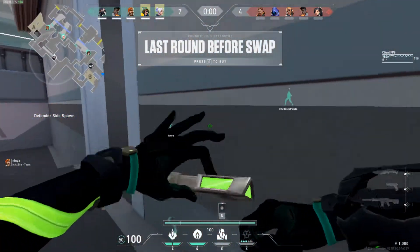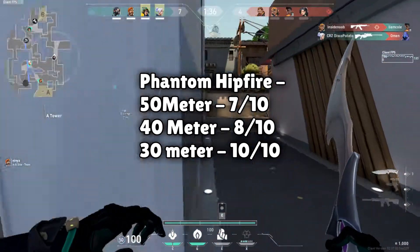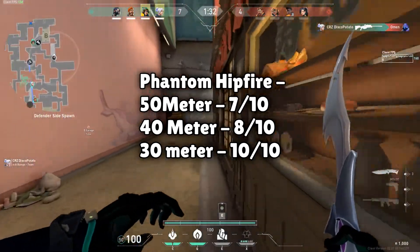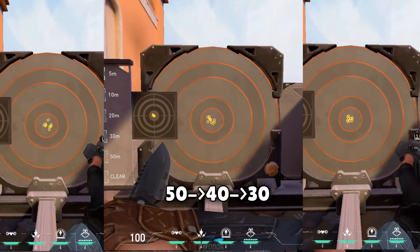Here are the same test results with the Phantom. At 50 meters, 7 out of 10 shots landed with a very tight pattern, which is a big improvement over the Vandal. At 30 meters, no shots missed, and at 40 meters, 8 out of 10 shots landed — again, 2 shots missed, the same as the Vandal. RNG could have played a role, and I tried it again but got the same results.